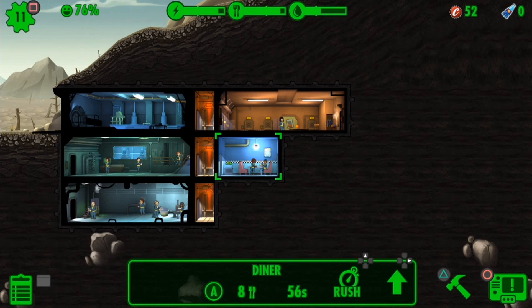Hey, what is going on guys? As you can see I am on Fallout Shelter, and as you can tell by the title of the video, we're going to be showing you a glitch on how to get unlimited lunch boxes as well as caps along the way. Caps is the currency, as you can see on the top right — I've got 52 only.